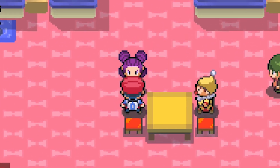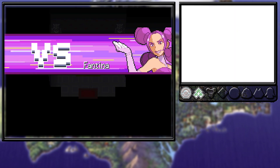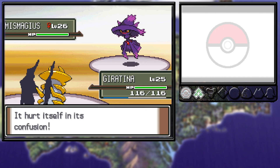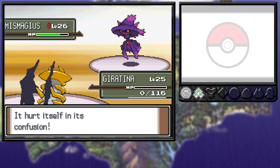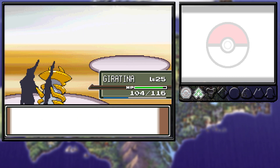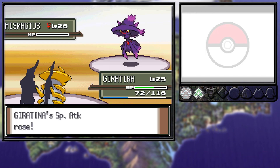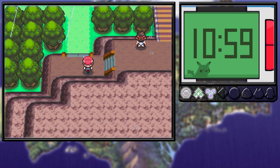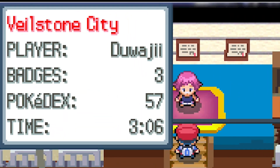After traversing a mountain and making our way to Hearthome City, we go to Fantina to ask her for a battle. So after two hours and 22 minutes, we made it to the third gym and took on Fantina. We took out her Haunter with a single Ominous Wind, but when her Mismagius came out, she used Confuse Ray and smacked Giratina twice with two Shadow Balls to the face. Giratina knocked herself out from confusion. But the next attempt, Giratina used Ominous Wind and got an Omni-boost in all stats, tanked Fantina's Shadow Ball, and blew out her Pokemon for the third badge.